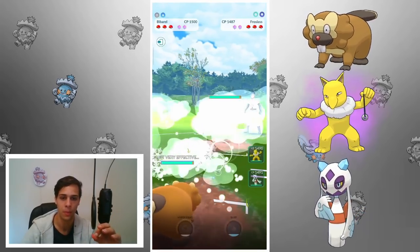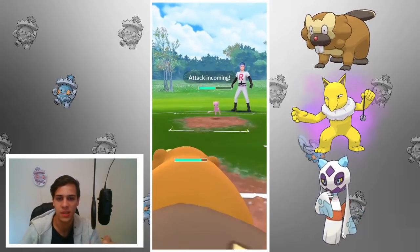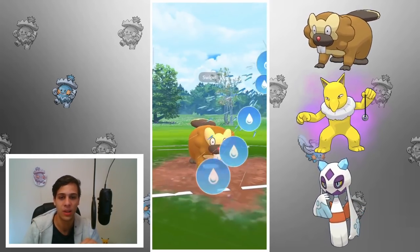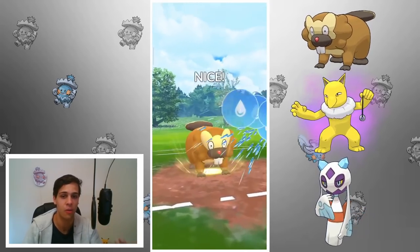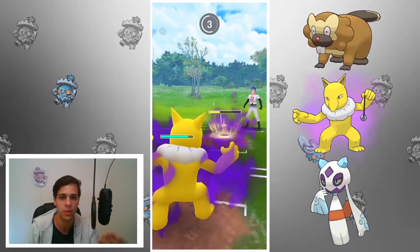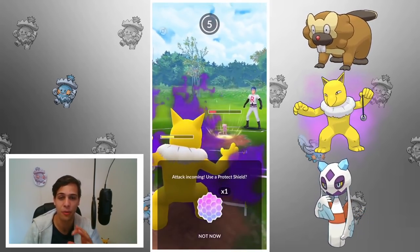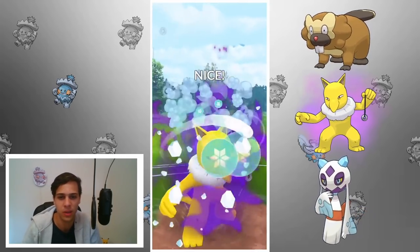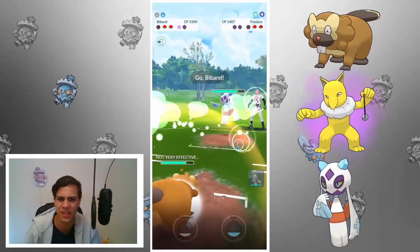Froslass lead is beautiful for Bibarel — this is exactly where you want to see Froslass. In comes Muldeo, which is awkward for my team especially with Froslass as well. The Bibarel is probably my best answer but Wild Charge hurts, so I shield the Surf bait. Since it was a Froslass lead I'm already shield-down, so my Hypno might get in trouble later. I throw Hypno in here — not a winning matchup but I don't want a Wild Charge on Bibarel. It doesn't even have Wild Charge — just Flame Charge — so it posts zero threat to my Bibarel. Ice Punch and we get rid of Muldeo.